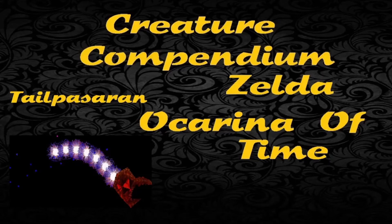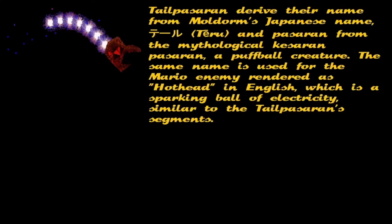Creature Compendium: Zelda Ocarina of Time — Tailpasaran. Tailpasaran derived their name from Muldorn's Japanese name, Teru, and Passeron from the mythological Casaron, Passaron, a puffball creature.